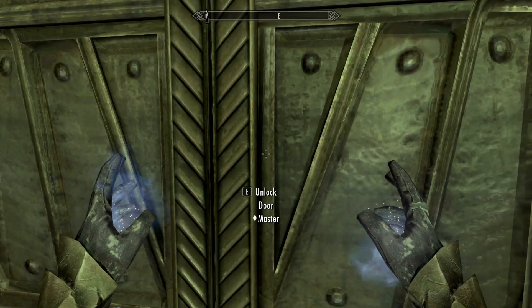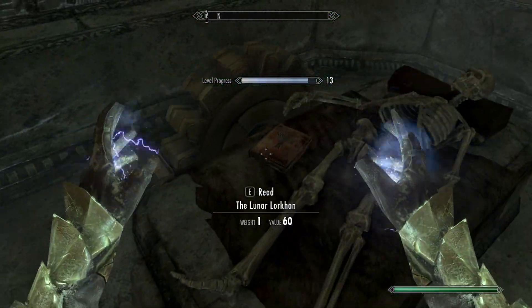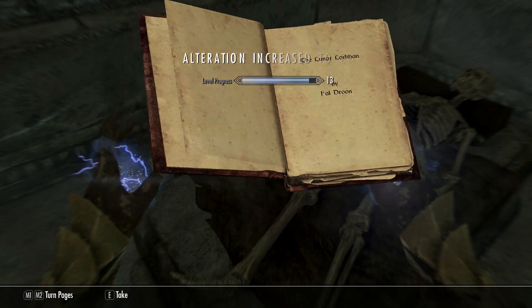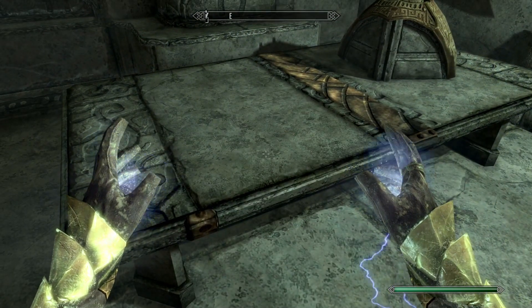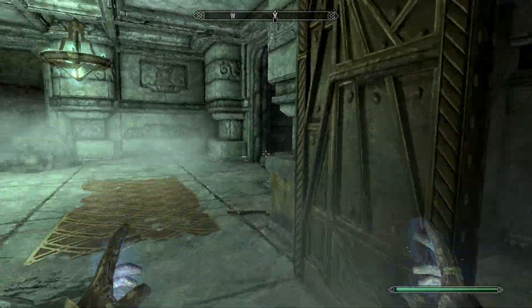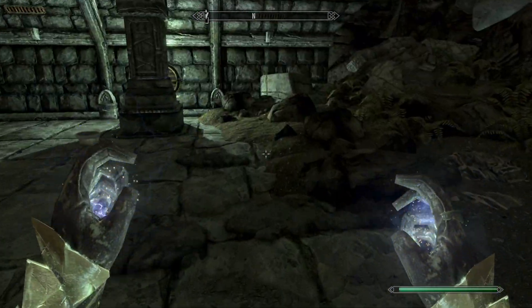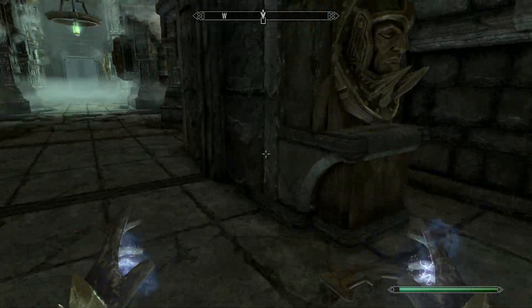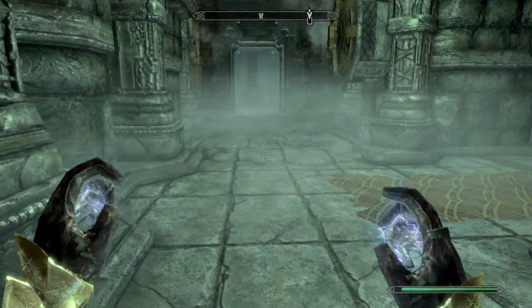Oh my god, yes — first time! First time with a master lock — that's amazing. Lockpicking increase, lockpicking increase — excellent. Alteration increases to 22. We are making good progress on our skills. Yeah, we'll take that key anyway and there's nothing really in here. But we got a lockpicking increase, and that's really what we wanted. It's not about the treasure, it's about lockpicking progress to be gained along the way. That's the new motto.